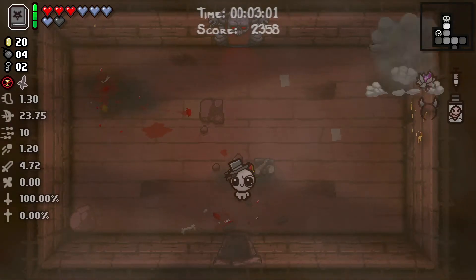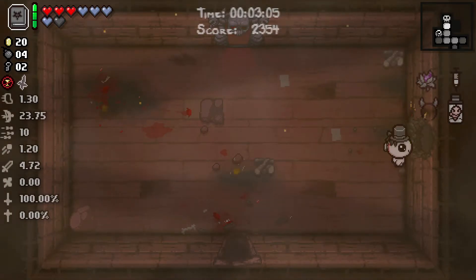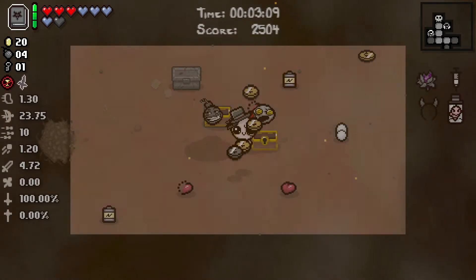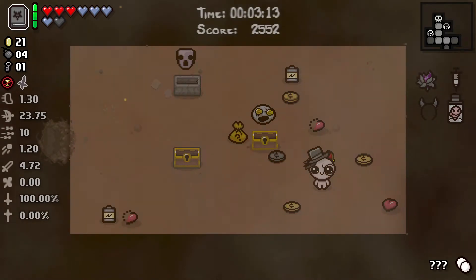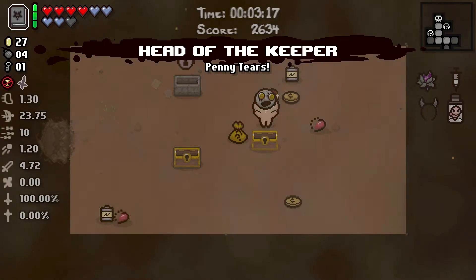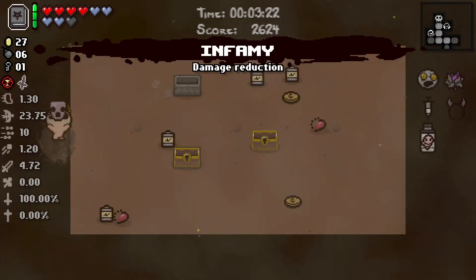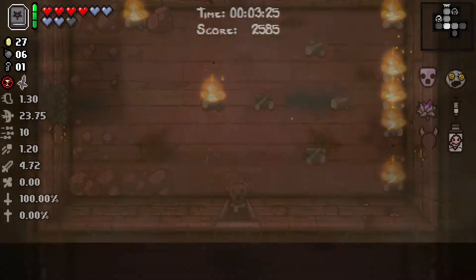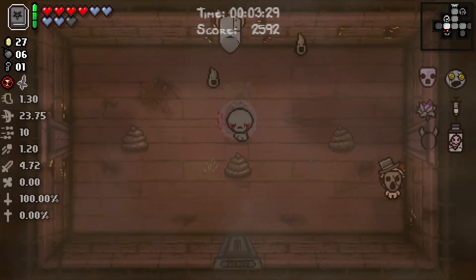And I got an extra key. Let's see — secret room! I found it. Health up pill, nice. Also, I don't think the food keeper is gonna work here, but you never know. Also, Infamy — definitely a good pickup, just in case I get hit. There's a chance I don't actually take the hit; I can just tank it like it was nothing.